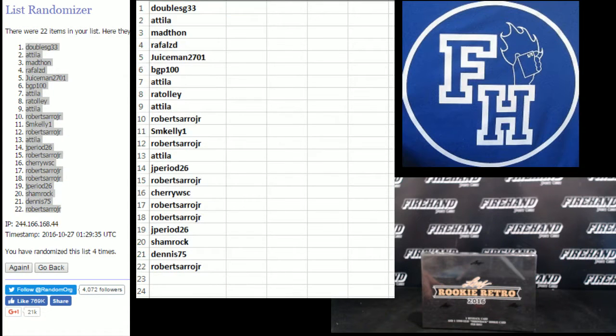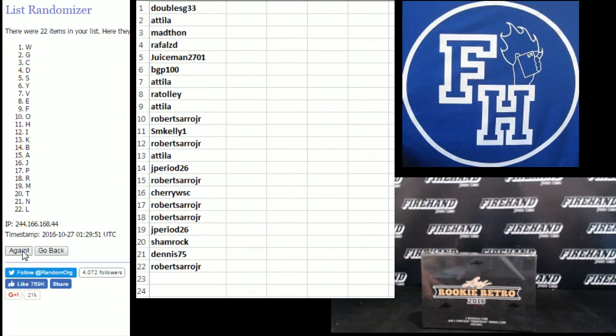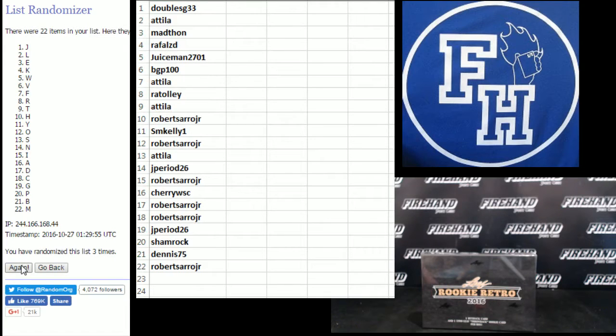Robert Serro Jr. number 22. On to the letters — A on the top, Y on the bottom. One. Two. Three. Fourth and final hit — cross your fingers, hold your windows. Four. F up top, Y on the bottom.